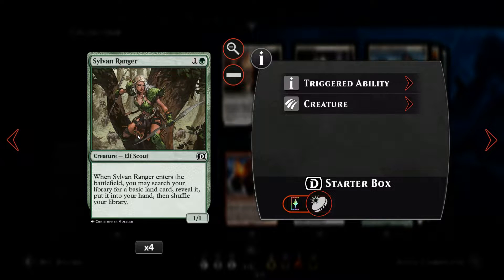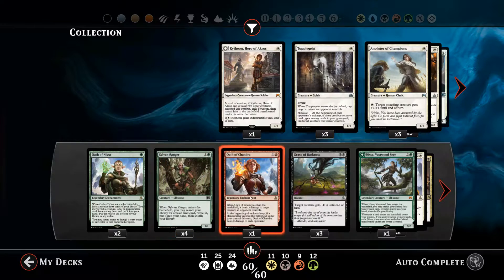Next, we've got the Sylvan Ranger — the replacement for the Gatecreeper Vine. For two mana, we get a 1/1 body, which is quite nice as it can actually do damage unlike the old Gatecreeper Vine. And we can also search for a basic land card and put it into our hand.